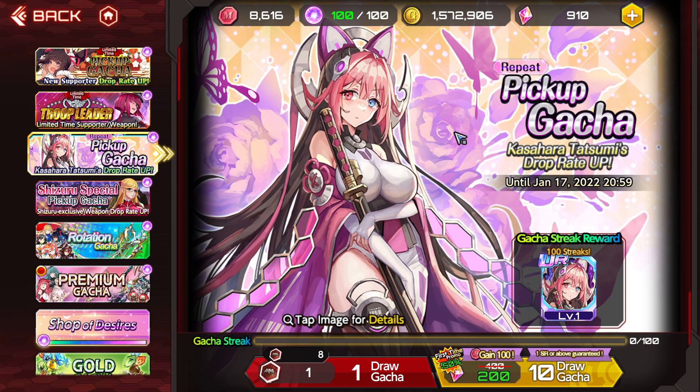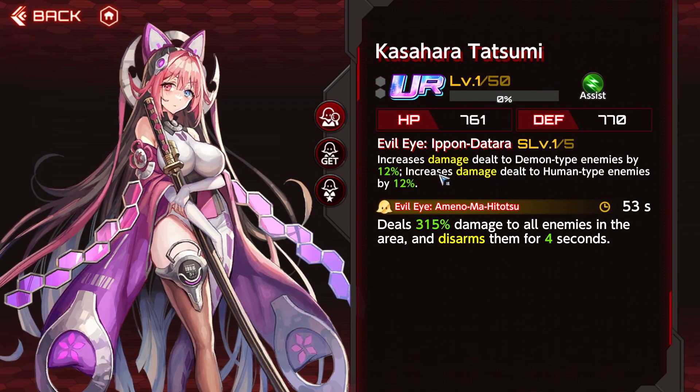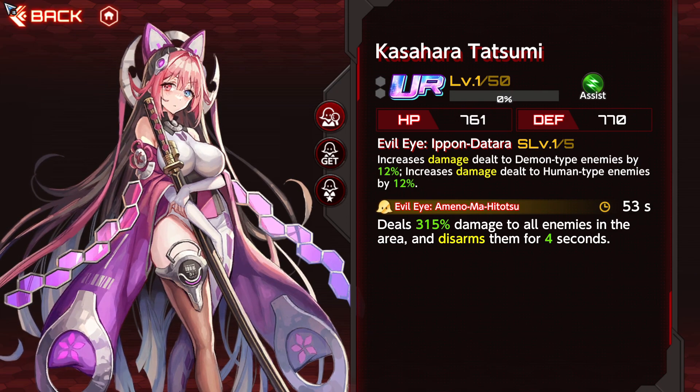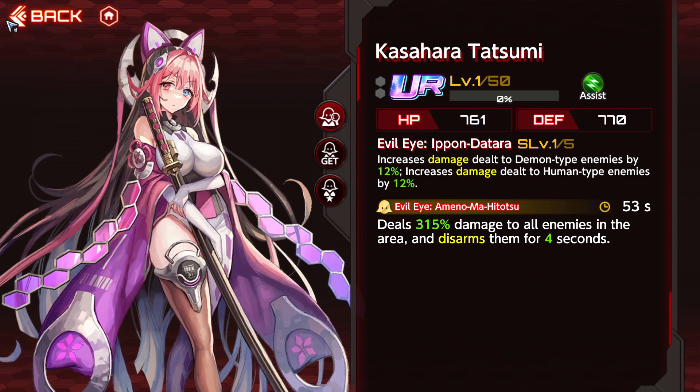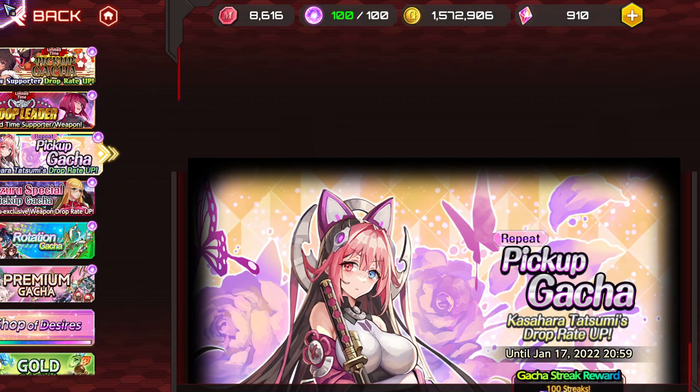We also have a repeat banner, which is the Koshara Tatsumi banner. Gacha coins are able to be used on it, but I would say completely skip out on this banner. The supporter is not the craziest — it's just damage dealt against demon type enemies and damage dealt against human type enemies, which can be decent. But with how powerful green supporters are, you really don't need this supporter at all. Definitely skip summoning on this banner for Koshara Tatsumi.